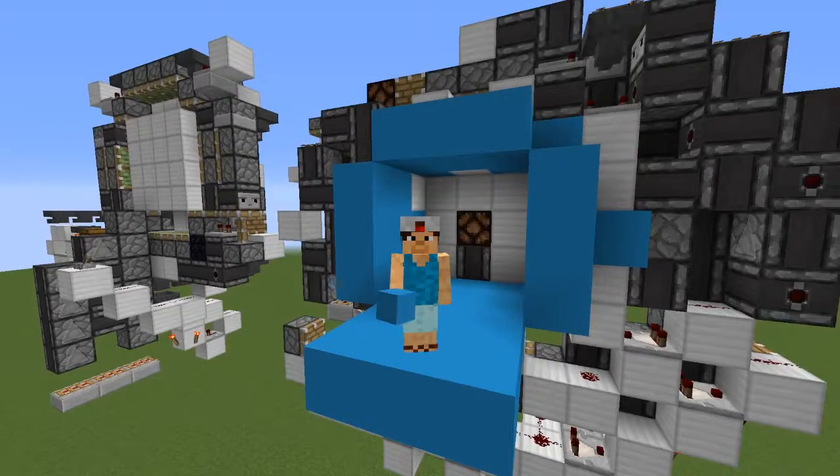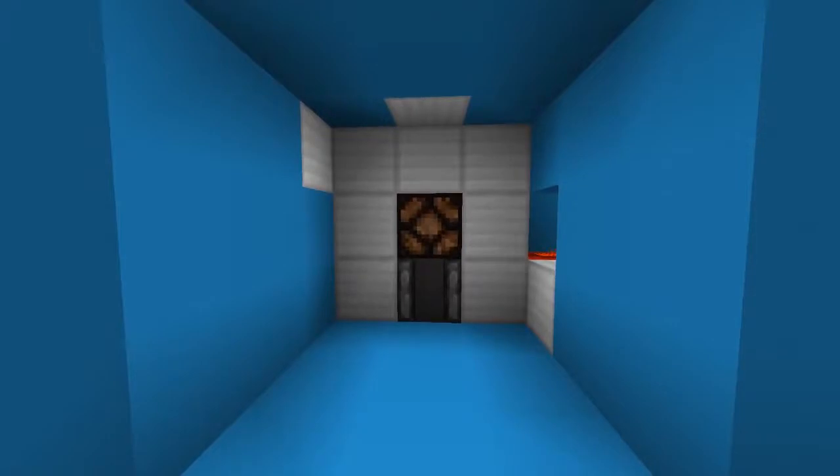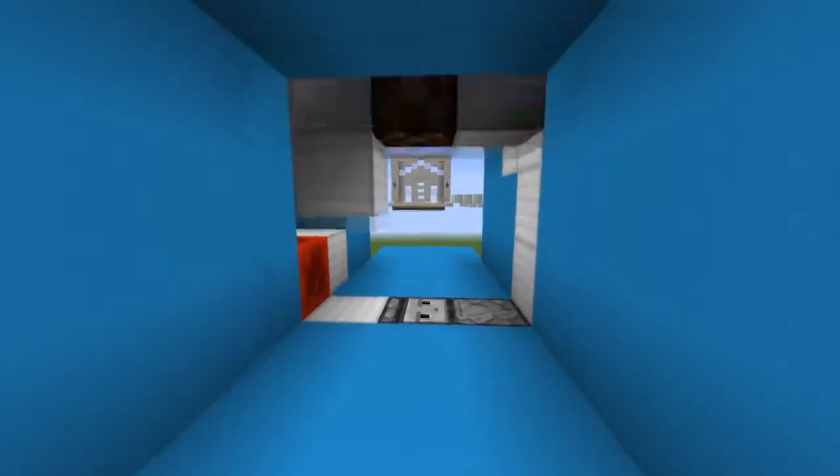Hello everyone, it's Palosaurus Rex, and today I have a redstone showcase I would like to present to you: the motion activated door. You can see if we go through this way, it'll open up — it's a 3x3 door.